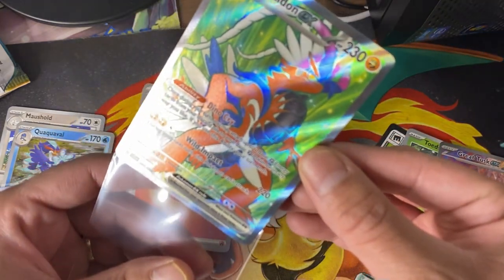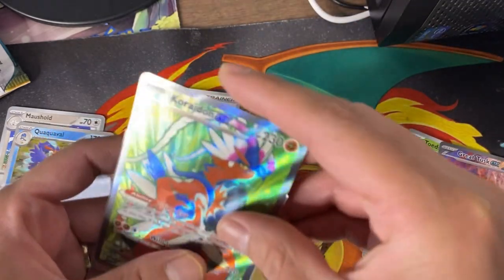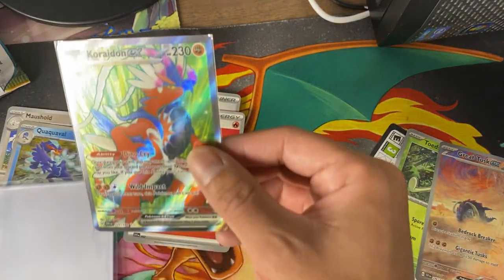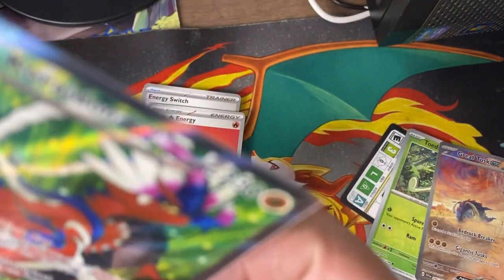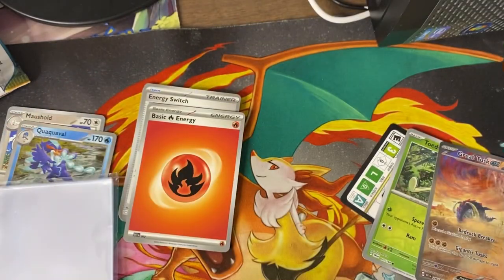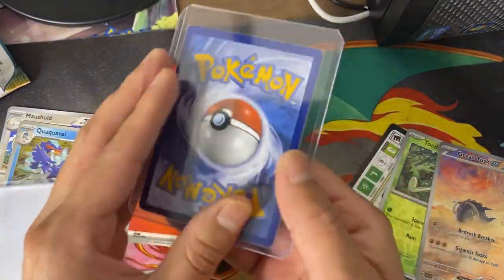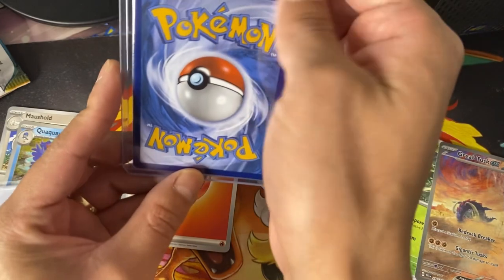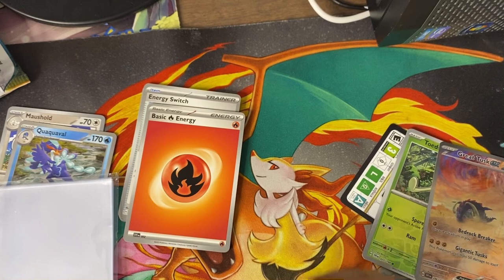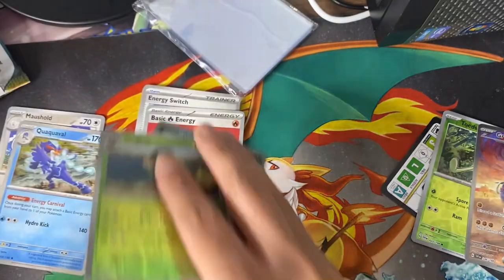I'm going to get better with the lighting, guys. There we go — got the card in a sleeve. Not the sleeve I was looking for but I am not taking it out whatsoever. We're going to sleeve it right here — beautiful! Look at this, freaking insane. I didn't even look at the back — the back looks insane too. Let's go ahead and continue opening these packs.